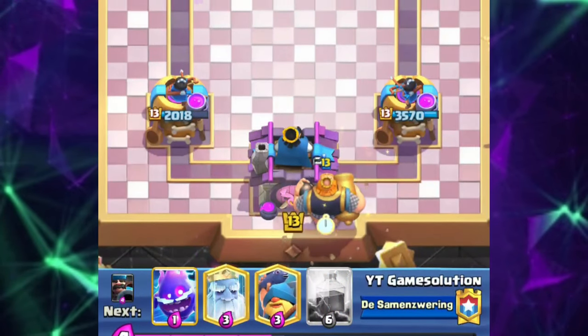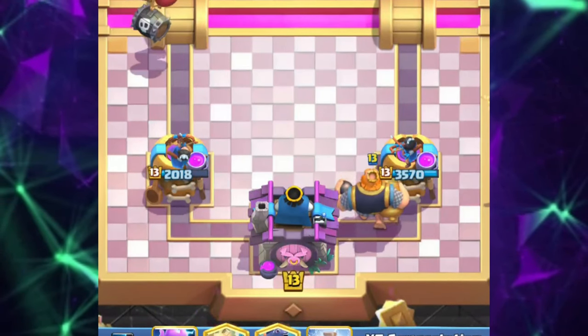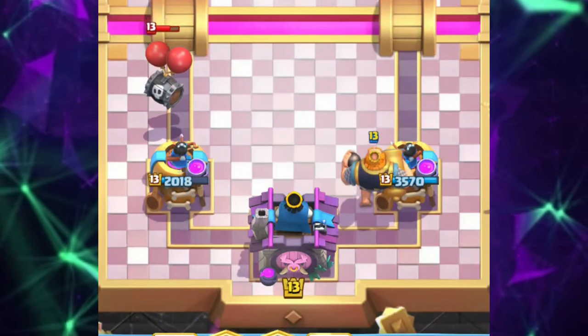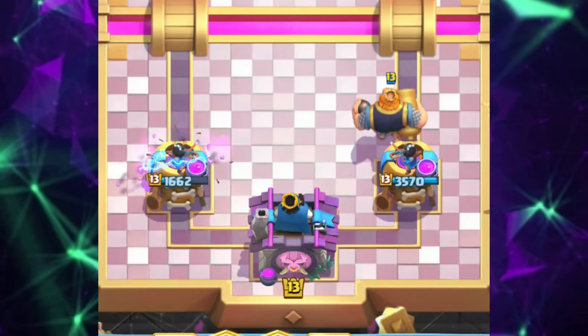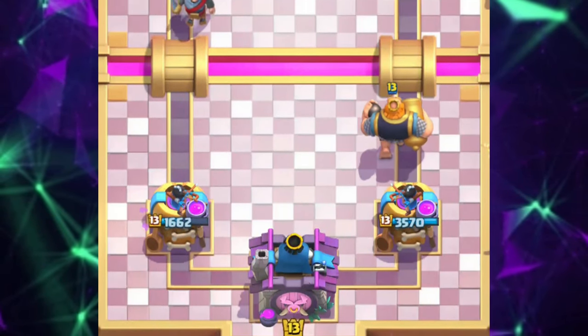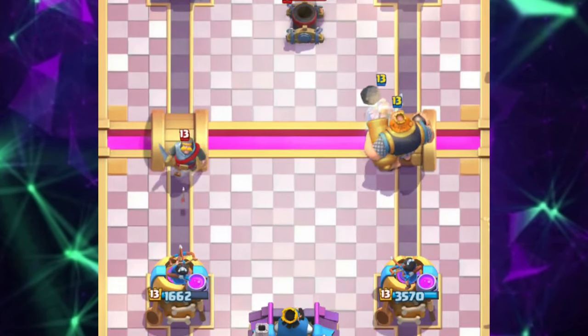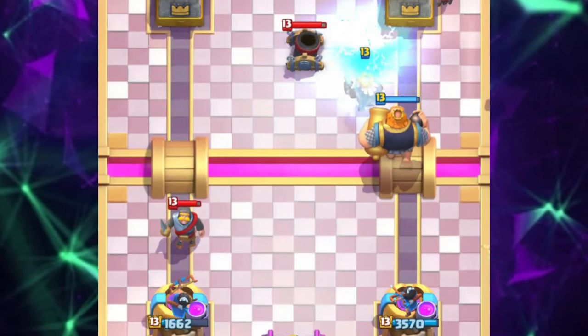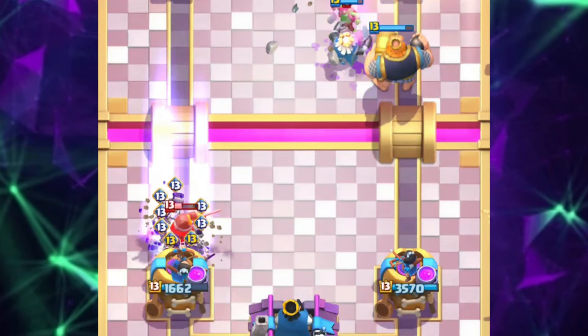Before I show you all the counters, which are categorized in chapters so you can find the ones useful for you more easily, I want to talk a bit about their importance. Of course it's preventing you from receiving tower damage, but gaining an elixir advantage is just as useful. Lots of players seem to forget that dominating in Clash Royale comes down to a simple rule: getting an elixir advantage. Remember your opponent's cards and which of their attacks can be countered with less elixir.